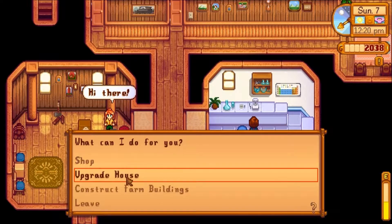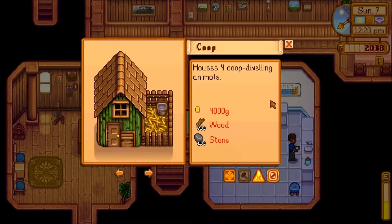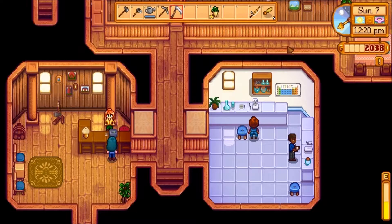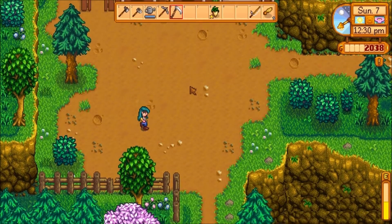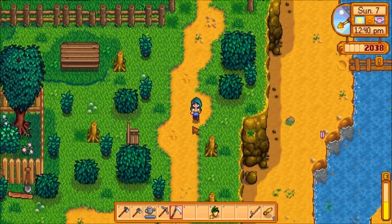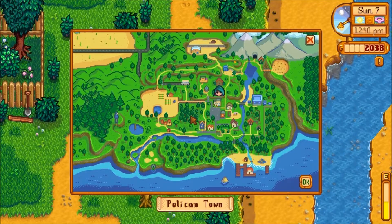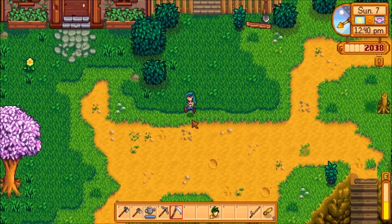Okay, so I think this is it. Construct farm building — I want a coop. So what do I need? 300 wood, 100 stone, 4,000 gold. Well, the wood and the stone should be no problem, but I need 4,000 gold and I'm halfway there. Let's go ahead and go back to my farm. I'll start working on getting the stone and wood, and I'll also try to get the money from farming. I'm really excited to make this coop — I want it so bad.